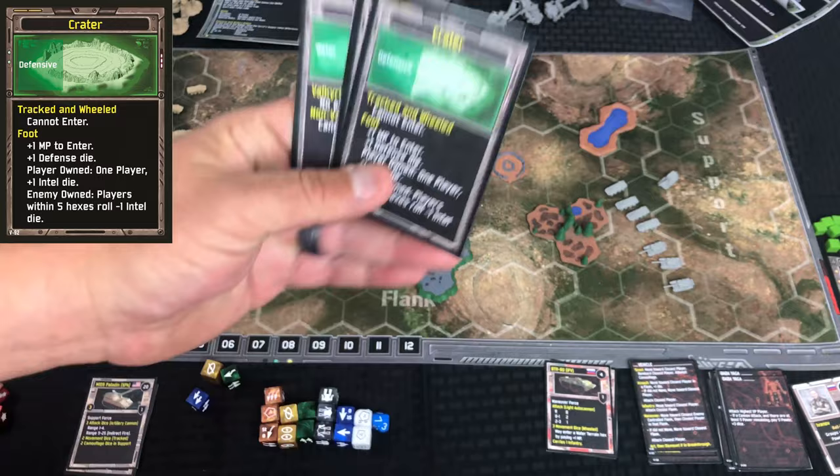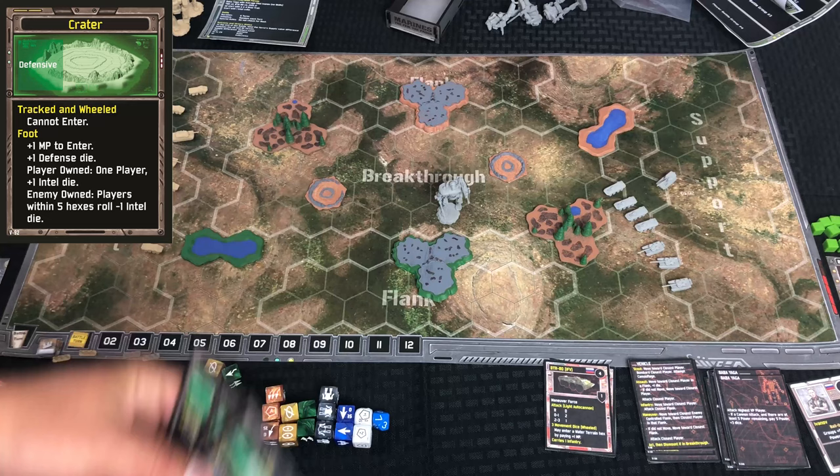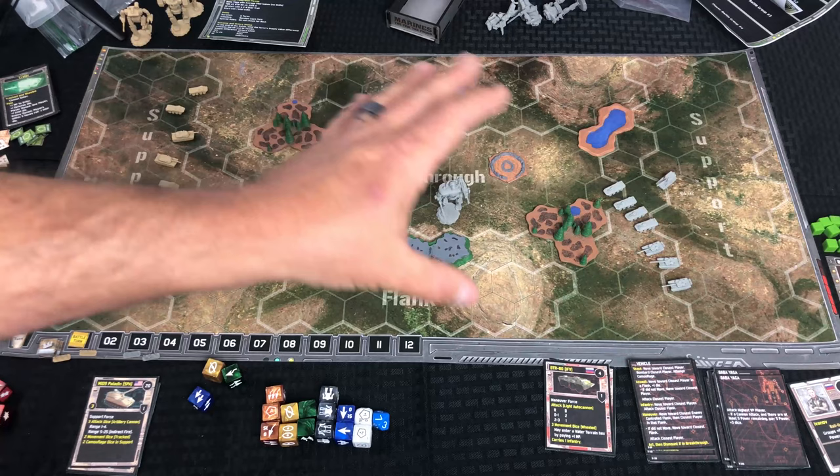For lakes: Valkyries have no effect, and non-Valkyries cannot enter the water at all. Craters: tracked and wheeled can't enter. Foot units have their different stats too. So I like this — you do need to set aside one card for each different type of terrain you have in the game. The game is set up in a way that mirrors the board, which I haven't touched on just yet.